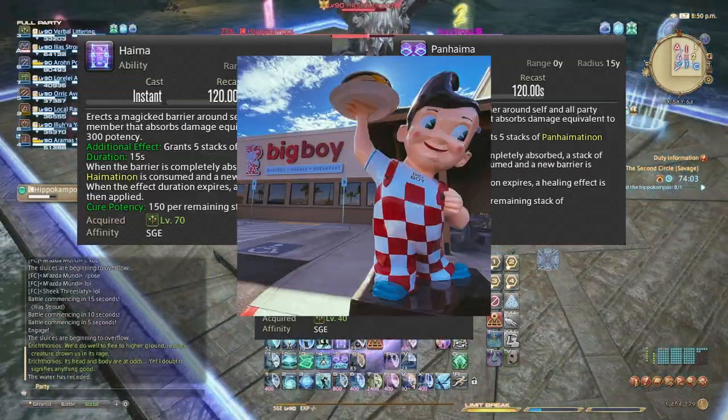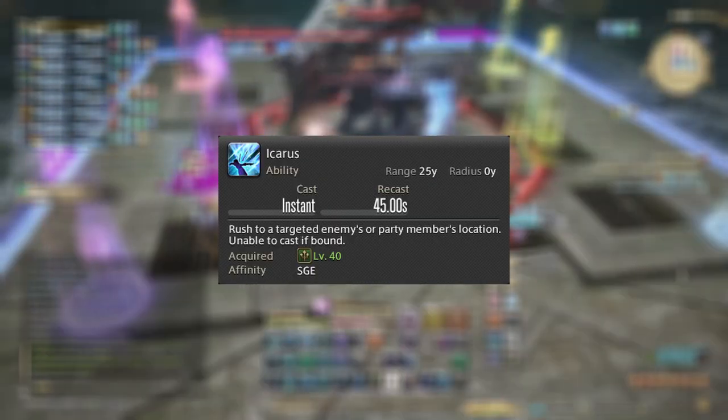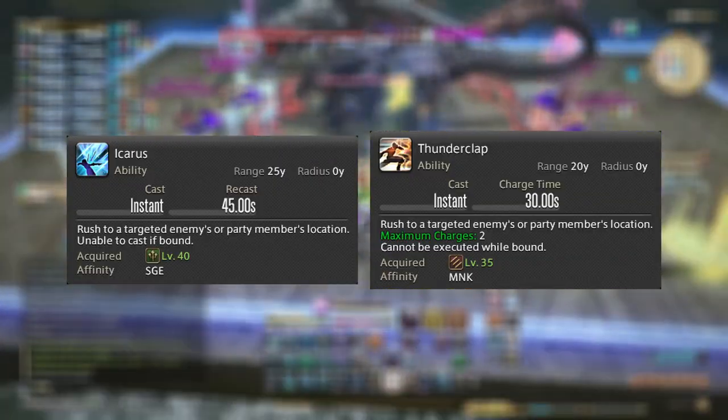Now these are the big boys of playing Sage. Coupling with Sage's incredible mobility is Icarus, a 45-second dash to a party member or enemy. This works the same as Monk's rush ability, although Icarus has a slightly further range with a longer cooldown and no recharge mechanic. The important thing is that you can dash to both enemies and party members, whichever suits your needs.